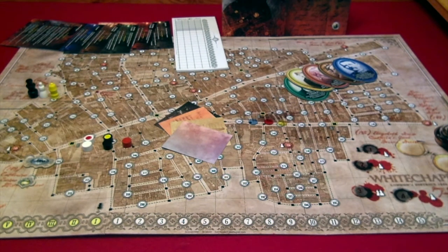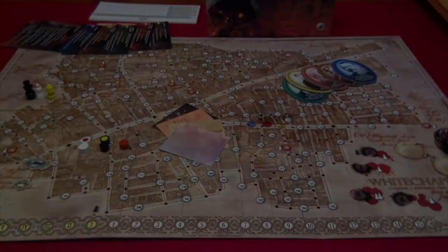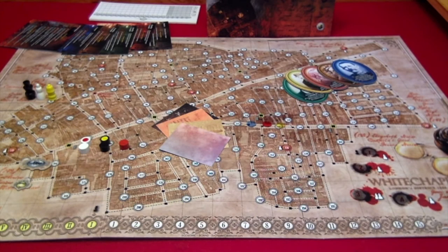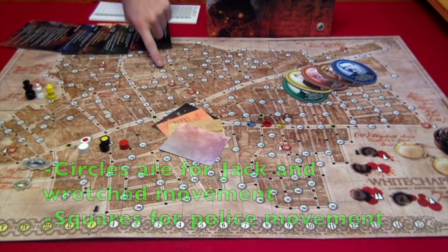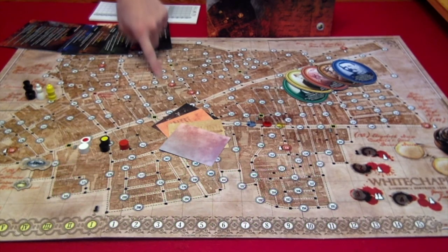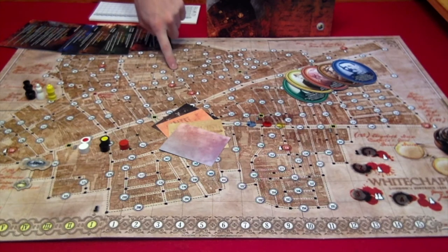Now that we've seen the components, let's look at how setup is done in Letters from Whitechapel. First, the game board goes in the center. While setting up, we must notice that the circles with numbers inside are where Jack and the wretched move, and the dots — the black squares — are where the police move.